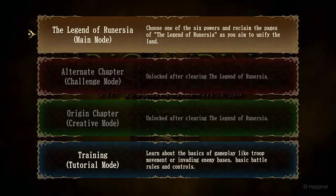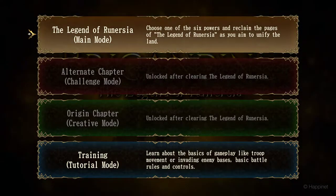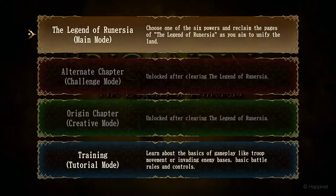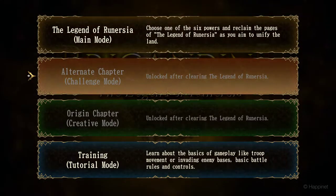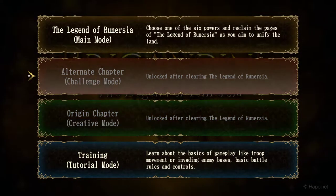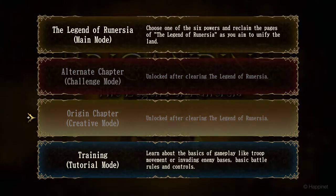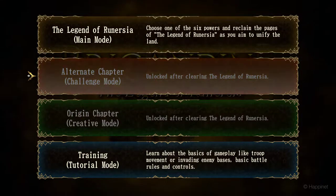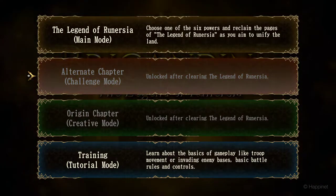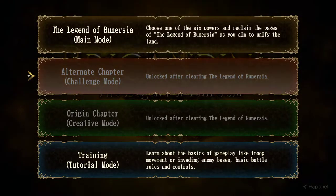Let's try it. The main mode has you choose one of the 6 powers and reclaim the pages of the Legend of Runercia as you aim to unify it. There are other modes too: alternate chapter, a challenge mode, and origin chapter, a creative mode. I think these two modes were added with a new version or edition. I believe this was originally a PSX PlayStation game and it's now on PC and Steam.